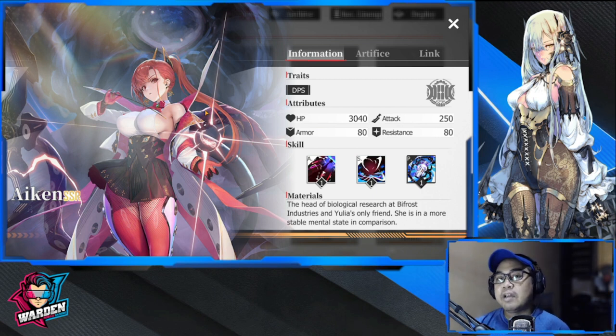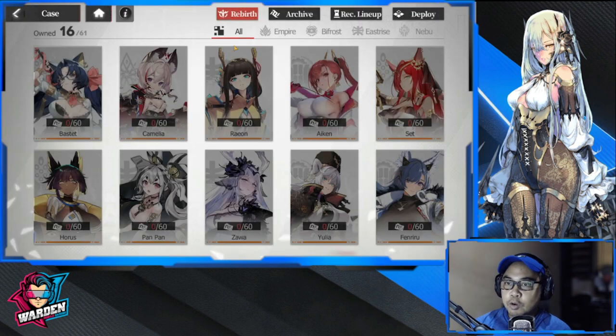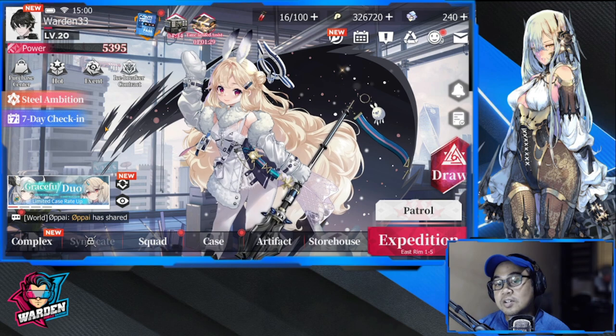To recap: I only have four reroll recommendations — Ican, Niz, Audrey, and Mori. The rest you can get freely: Fenriru from the seven-day check-in, and Diana, Kiki, and Yulia available in the selector. If you select one from the selector you can't select others, so plan your rerolls and selector pick wisely. We're guaranteed Fenriru, and the free SSR selector will be available at the 8 to 14 day check-in.